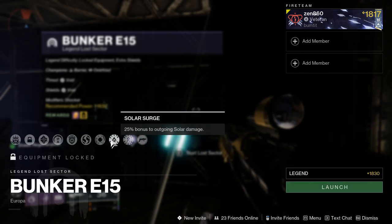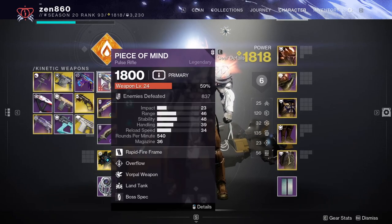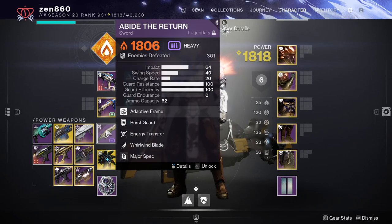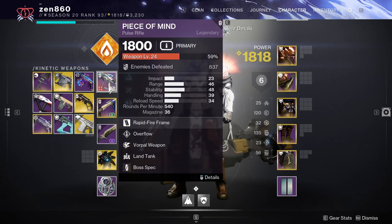This Lost Sector has 3 Overload Champions and 1 Barrier. It also has overcharged Grenade Launchers. With this in mind, we will be using a Pulse Rifle, Grenade Launcher, and a Sword. The Sword will trivialize all but the first Overload and make them easy kills. The Grenade Launcher will absolutely melt adds, and as we will be needing a little bit of add clear in this Lost Sector, it is a great pick. Finally, the Pulse Rifle will of course be great for the Barrier Champion.